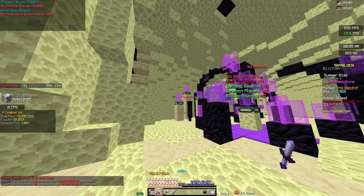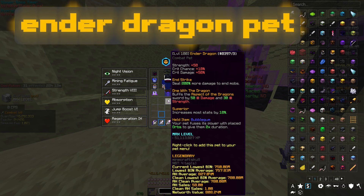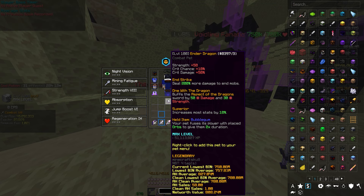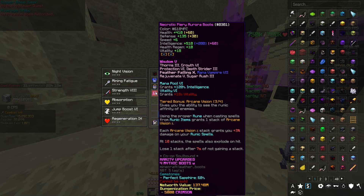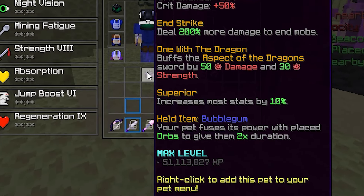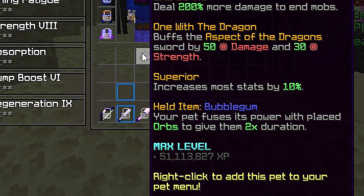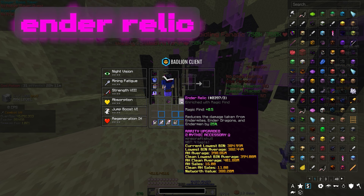The first item on my list will be the legendary E-drag pet with the Bubblegum pet item, as I plan on killing the boss in Aurora armor which I already have and isn't very tanky. The pet item will also increase the duration of my power orb so I don't have to replace it during the boss fight. To accompany the E-drag, serving the same purpose, will be the Ender Relic giving an insane buff to my survivability.